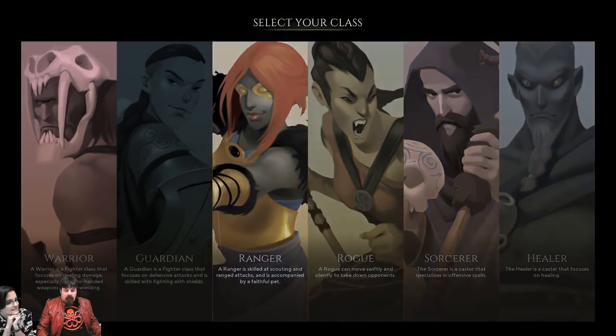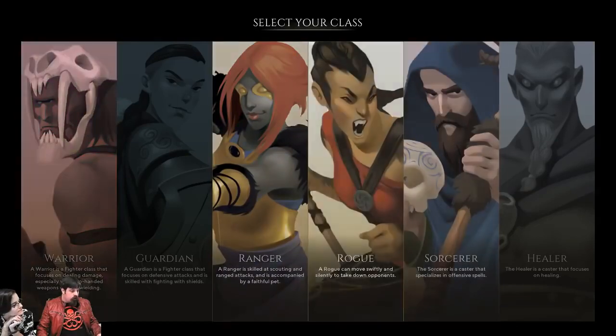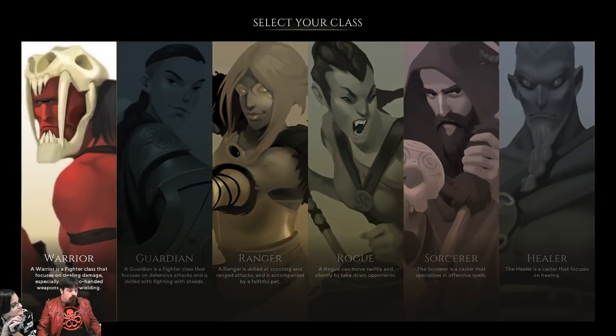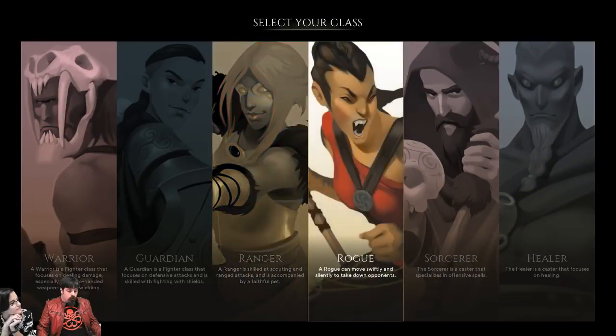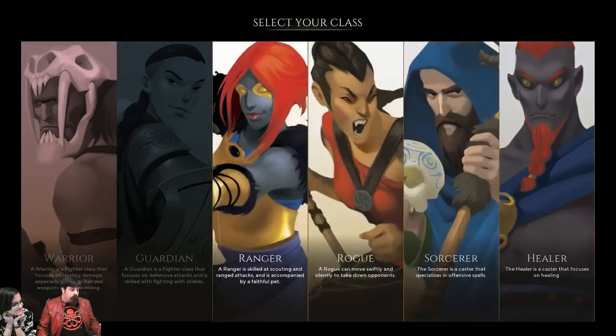This pre-alpha that you will see represents eight months of production, and this is the demo that we built for Gamescom. As you see, we have all the typical classes of these types of games: the warrior, the guardian, the ranger, the rogue, the sorcerer, and the healer. In the game, you will have character creation with races and origins, but for the pre-alpha we prefer to have presets.